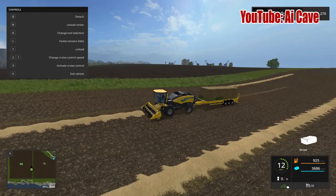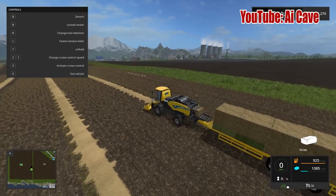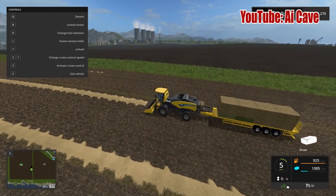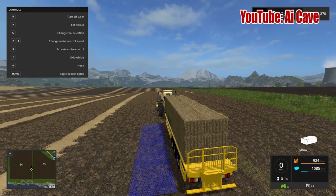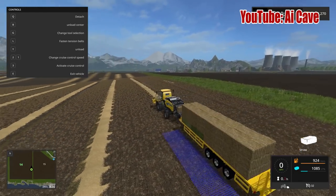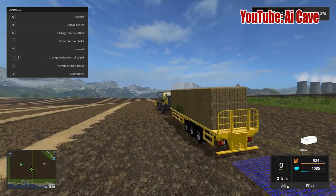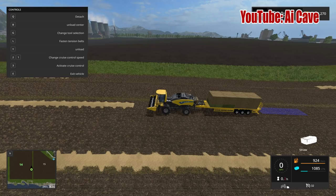So we are close to finishing — yes. Okay, we are done filling the trailer. You can see it's 3 stacks high and 8 bales in a row, so 24 bales total per trailer load. You can also unload right here — it pretty much has three unload positions.